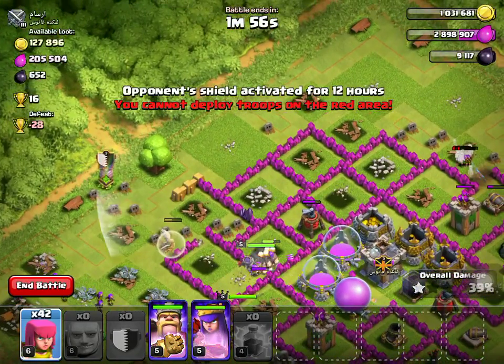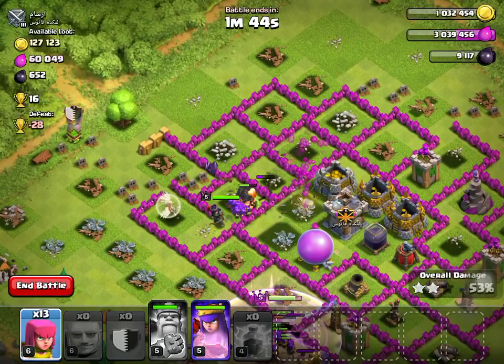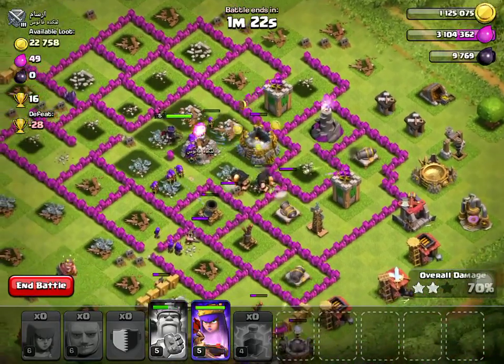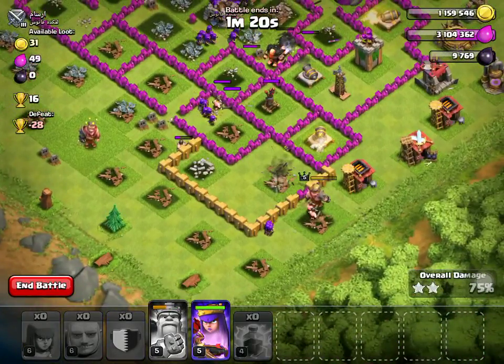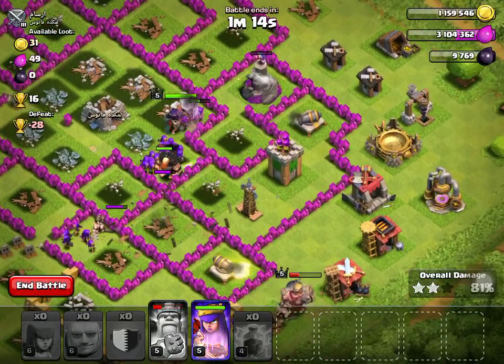Archer queen's moving in towards the loot. Now let's send in our archers to get to that loot. Now we got that archer queen taking out the loot. Sent a little bit of backup archers. We got the healer getting all that loot — all that juicy loot. My barbarian king's still down, my archer queen's still pretty good. I got all that dark elixir and most of the loot.